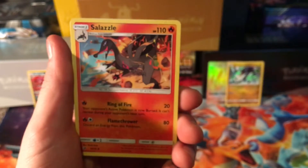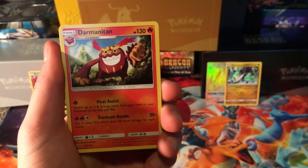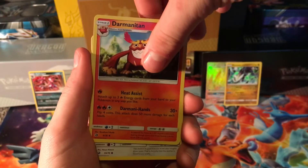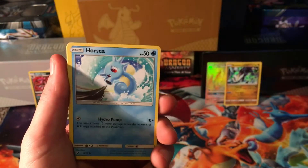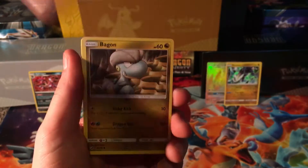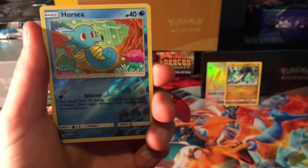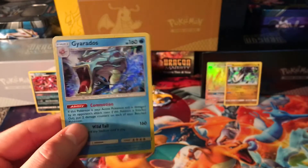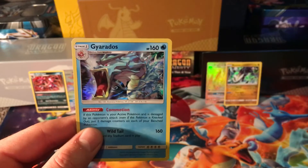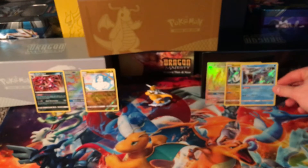Alright, so Energy, we got a Salazzle, Zygarde, we got a Darmanitan, we got a Kecleon — at least I know that one — Horsea, how do you do kiddo, a Croissant, Hakamoto, Torchic, and we got a Horsea. And our rare is a Gyarados Holographic card guys — that is another very sweet card right there. Another Holographic, at least we're not repeating on holos. So that is very cool for our second pull — Holographic Gyarados, not so bad. Put that aside.